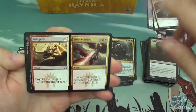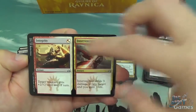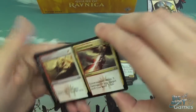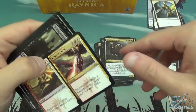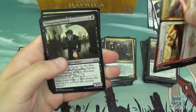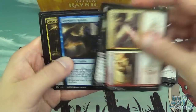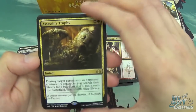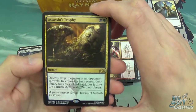Then one of the double cards — unlike ones from previous sets, you can only cast one side. This is Integrity and Intervention; both sides are pretty good. Whispering Snitch, City Watch Sphinx, and — oh nice — the Money Card: Assassin's Trophy. Everyone's going mad over this one.